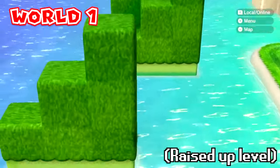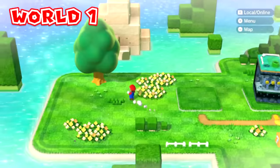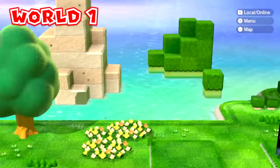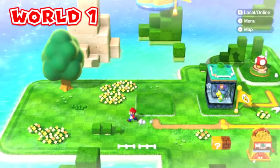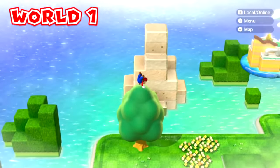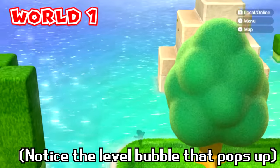If you edit a level so that it's raised up in the air on the world map, you also get spawned up in the air right in front of the floating level if you fall off of the world map. And surprisingly, you actually have a chance to enter the level when you respawn in front of it in the air.